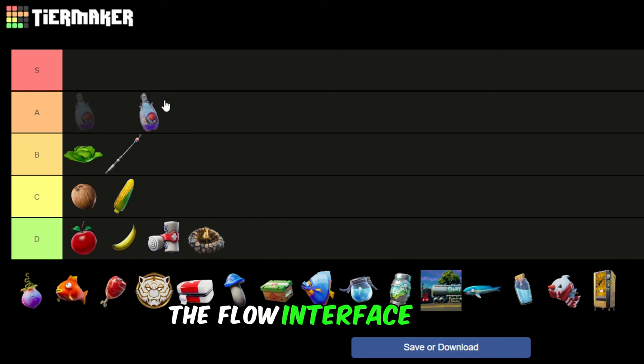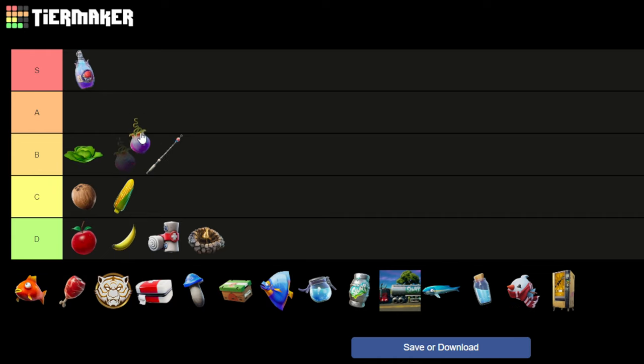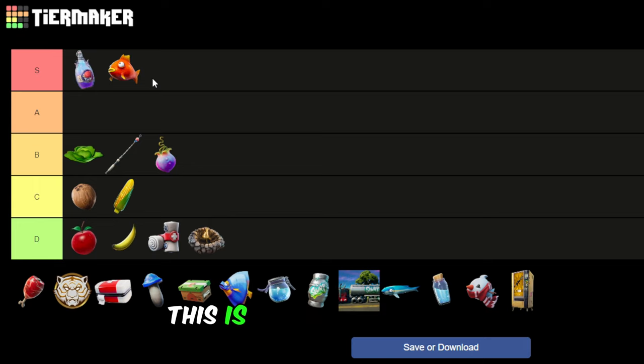Flow benefits — easy A. Actually, putting it into S because it's so good — you get the jump ability. Flowberry is B, it's good, it's okay, but it's not perfect.